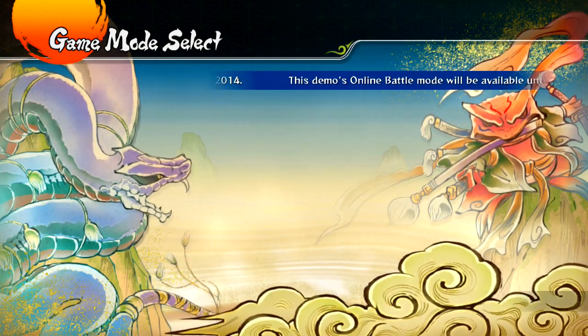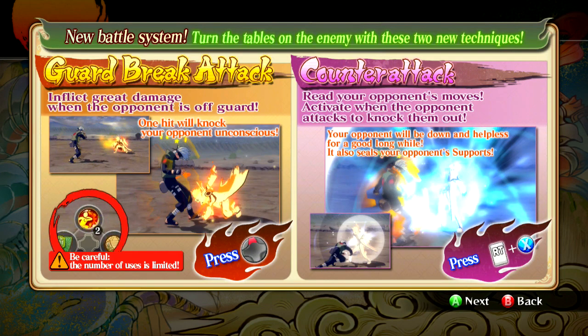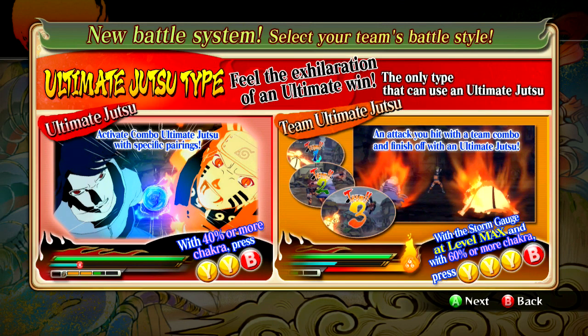So we click it, it's gonna tell you a whole bunch of stuff which is pretty much how to do everything — you guys already know this. Things like the storm gauge, ultimate jutsu type — pretty much what you've seen on the scans. You guys already know all this information, I'm assuming of course.